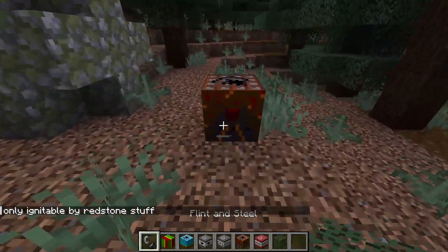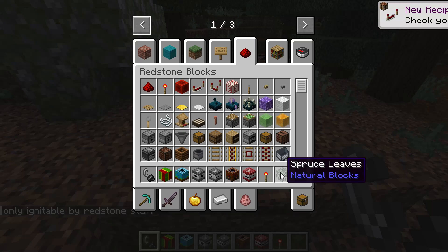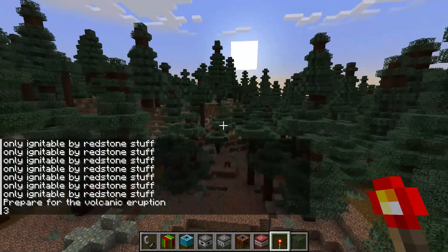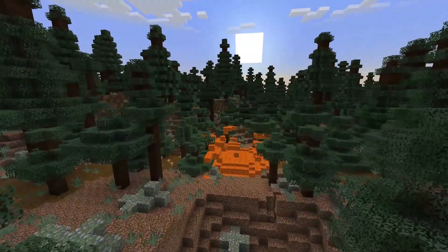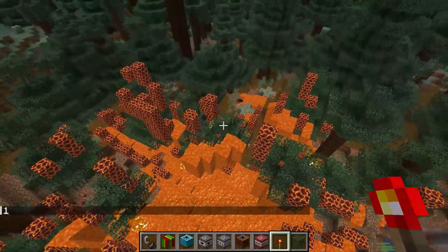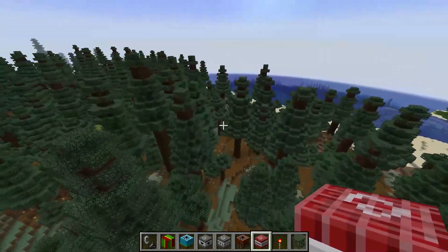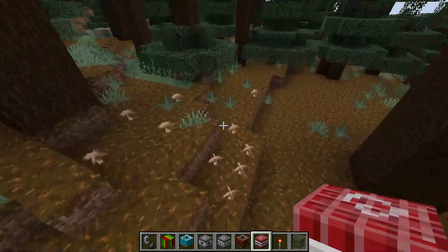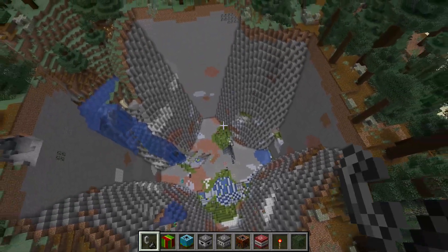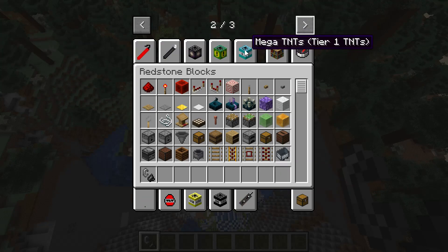Volcano TNT - why do we have a giant volcano right here? Only ignitable by redstone. Prepare for the volcanic eruption - three, two, one. Okay, that was not as big as I thought but it did a lot of damage - there's lava everywhere. Earthquake TNT - oh my god, this is like a whole sinkhole!